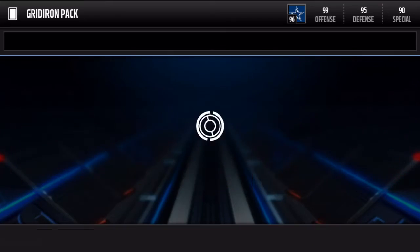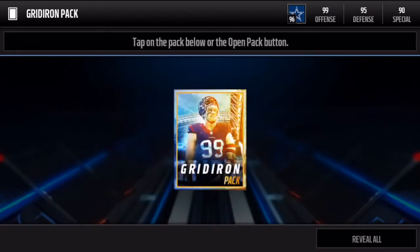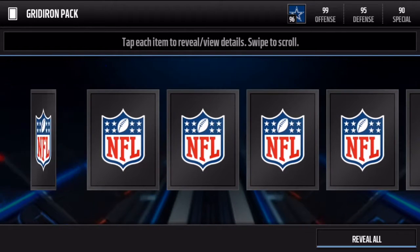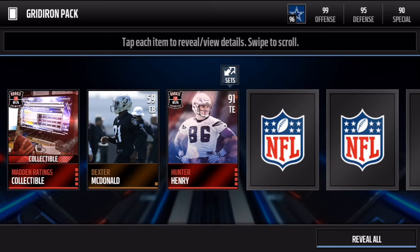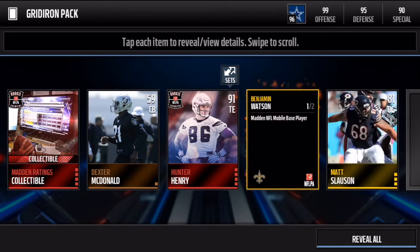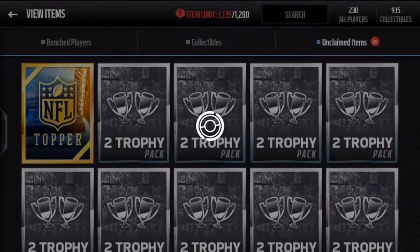We get a game changer and an elite — Gerald McCoy! This is the last gridiron pack before we hop onto the bundle topper. We get an elite collectible, an elite player, and a Rookie Premier player — Hunter Henry. That's a nice player.